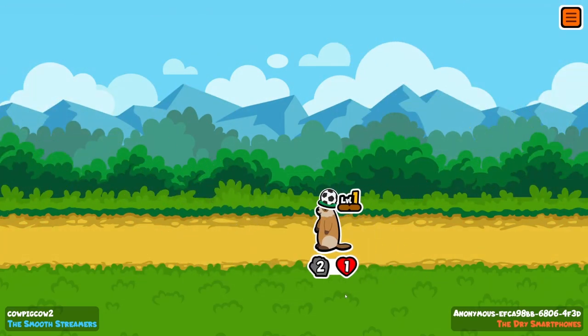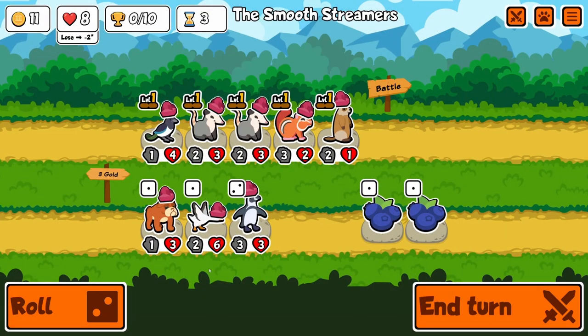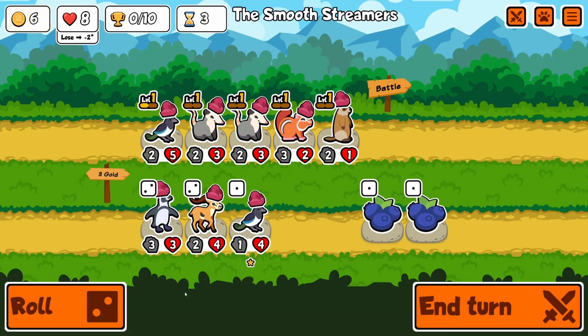I think it was the black-necked stilt — that's pretty decent. Magpie is one of my favorite animals, just because you save a gold and you don't have to waste it on rolling. And it carries over.